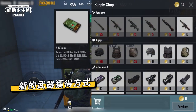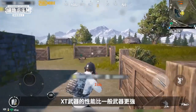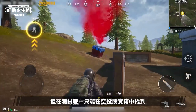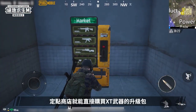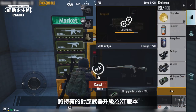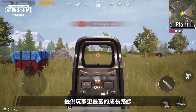First off, the XT weapons that are exclusive to Livik are more powerful than normal weapons. They can only be found in airdrops or crates in the beta version. In the official version, players will be able to purchase XT weapon upgrade packs directly from fixed shops, and upgrade their weapons to their XT counterparts.